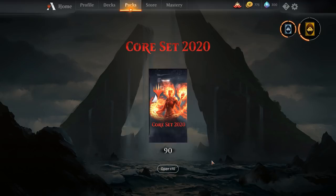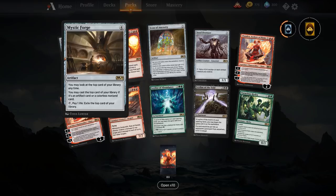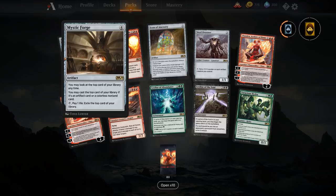Without further ado, let's get into opening some packs. Let's open our first ten. What do we have? Mystic Forge — lots of wildcards as well. Mystic Forge, a four-mana artifact. You may look at the top card of your library at any time, and you may cast the top card of your library if it's an artifact card or a colourless non-land card. You can pay one life to exile the top card of your library.